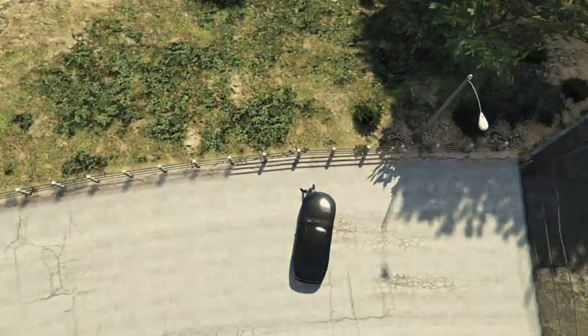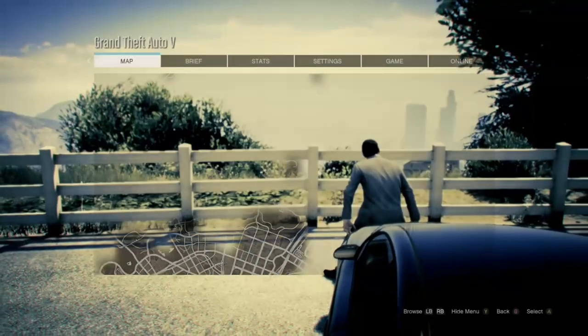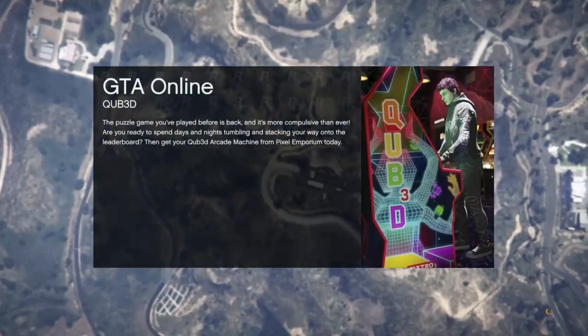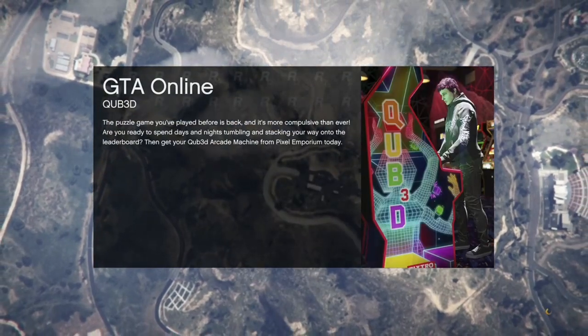Once you get loaded inside of single player, hit your pause button, go to Online, go to Play GTA Online, and just go inside of an invite-only session. So all you're doing in single player is going inside of an invite-only session.